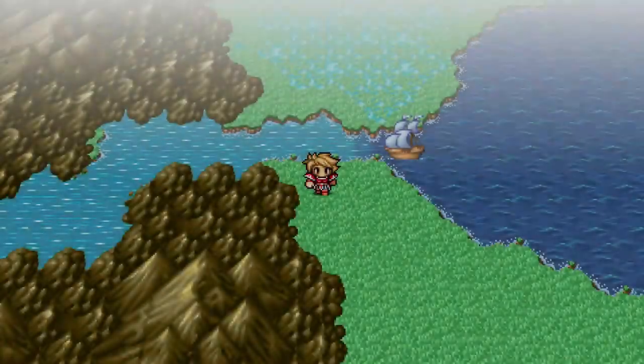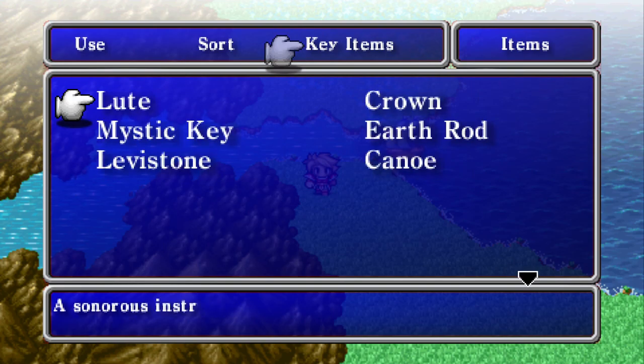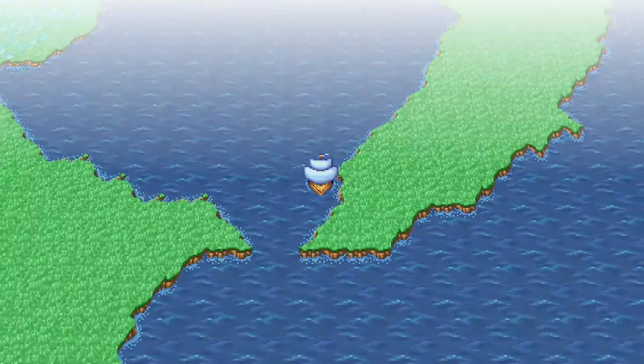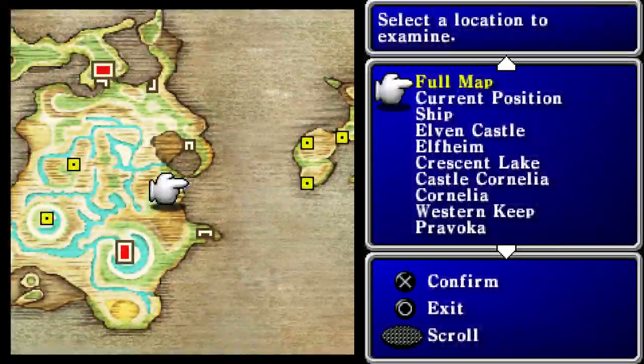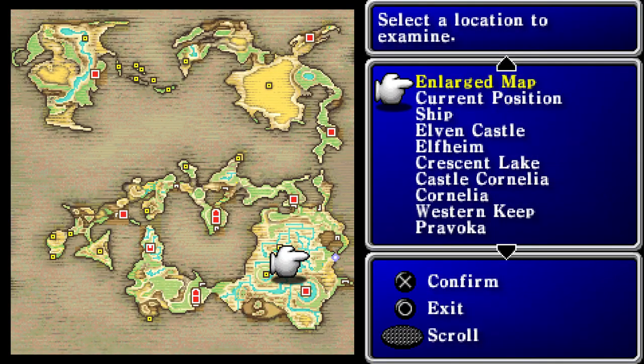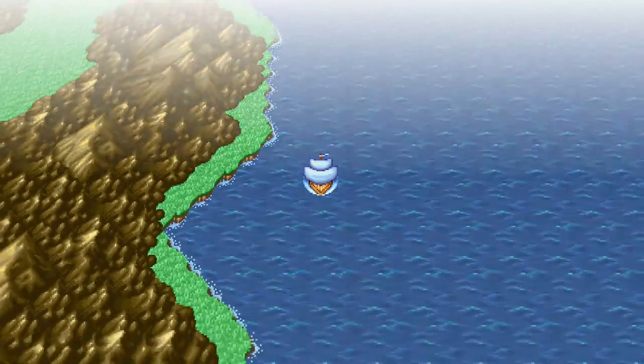Now that we've got the levastone, let's take the ship down. Bringing up the map — right down here, there's a little desert with a small opening to a river, so we'll dock there, hop off, and head into the desert where we will get ourselves a fancy new airship.